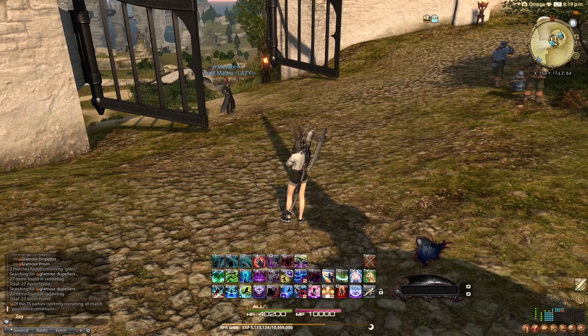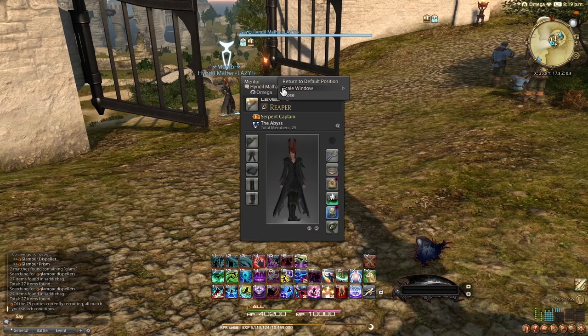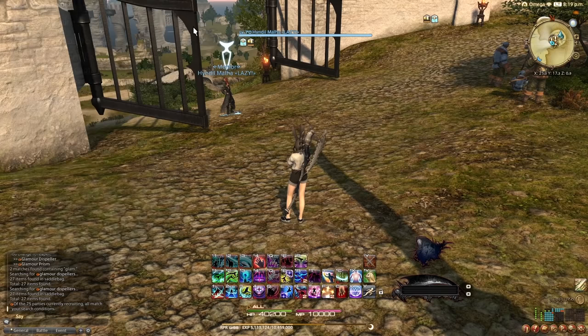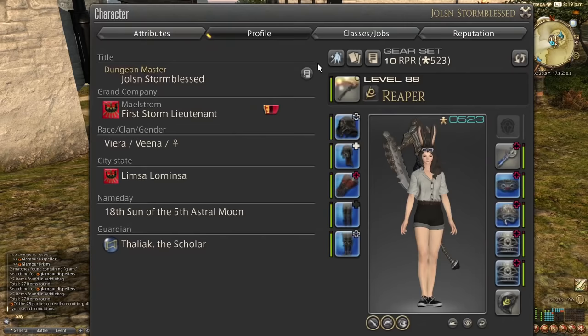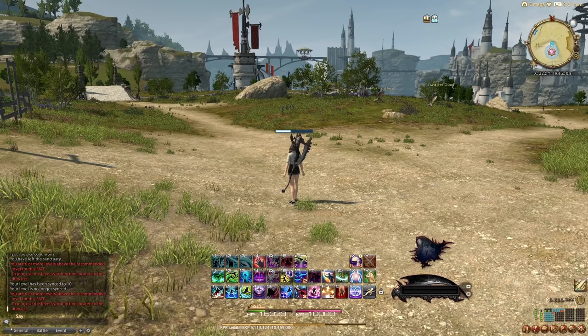This next tip is for whenever you're examining other players or doing anything that requires a closer look. If you examine someone and the window is tiny, you can right-click on the window at the top, select Scale Window, and just increase the size — now you can see the entire glamour. This is also useful when sorting through inventory while leaning back. You can go 200% on your own character window too, which is great for inspecting items mid-raid.